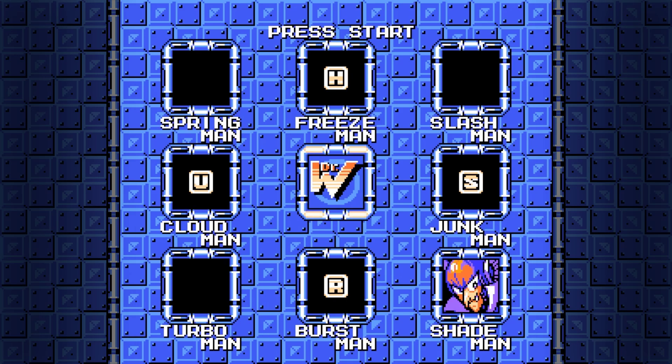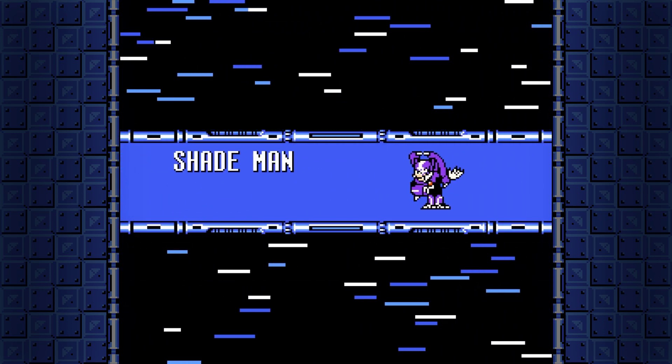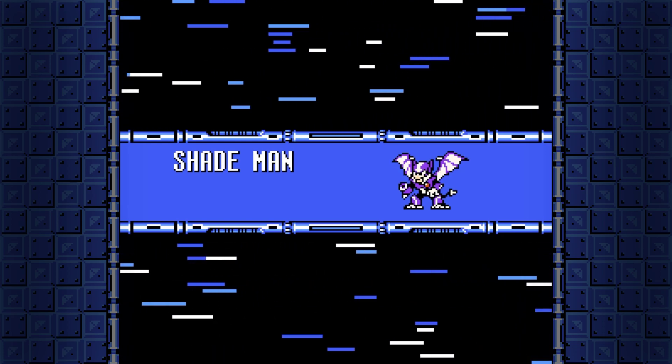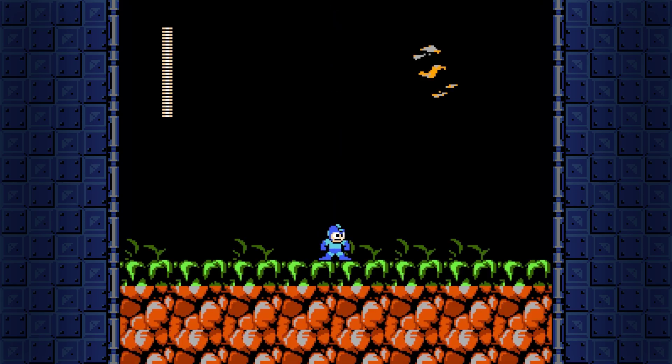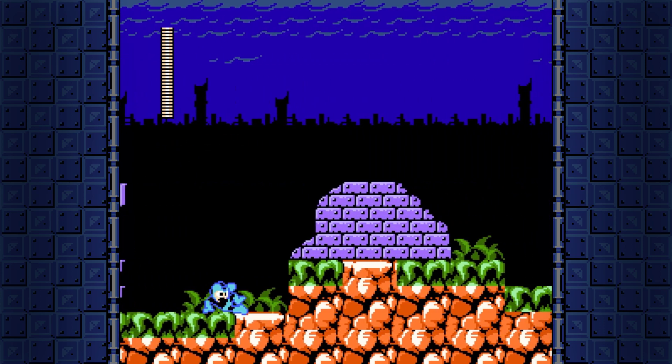Hello everyone and welcome back to Let's Play Rockman 7 FC. In the last part, we went through a lot more Robot Masters, and now it's time for the final one of the main set: Shade Man. I don't show this off in the LP, but the Ghosts and Goblins theme easter egg, I believe, is still in the game. I think you need to hold the jump button before you press start, and then you get an 8-bit version of the Ghosts and Goblins theme that might literally just be the version from Ghosts and Goblins, or maybe a slightly different mix.